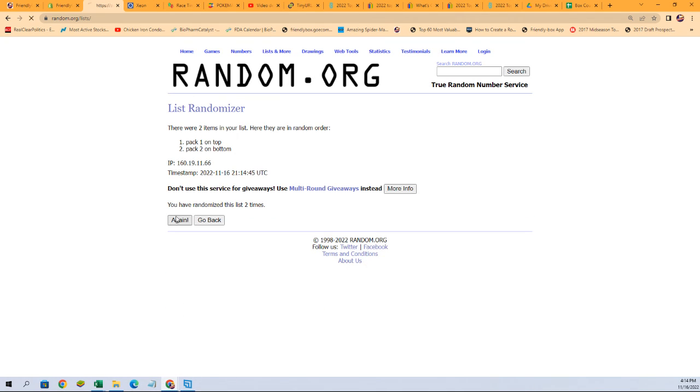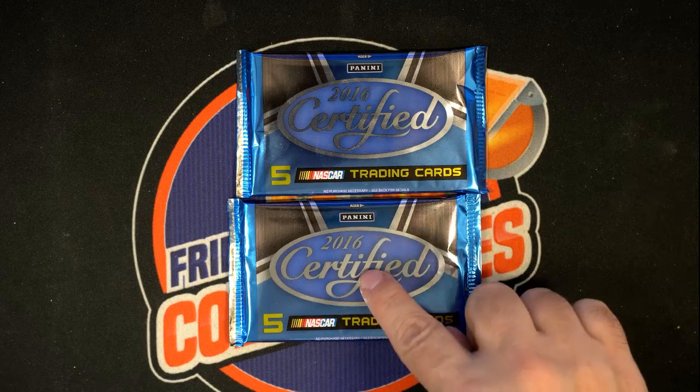So here we go — one, two, three, four, five, six, and seven. So we're going to do pack two that's on the bottom. Pack two on the bottom, that's this one.